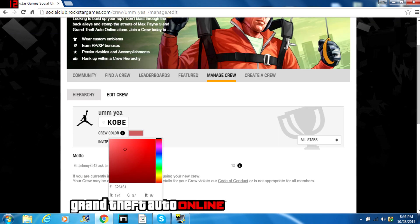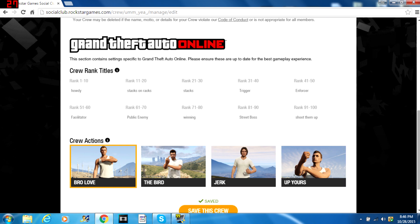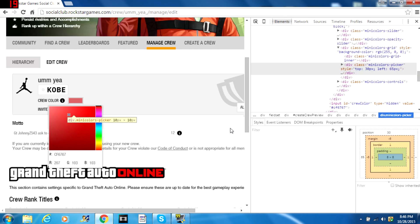I'm just showing you that this actually works. I saved a random red as a crew color. Now hit the little box for crew color, scroll down to inspect element, and find the little hashtag.